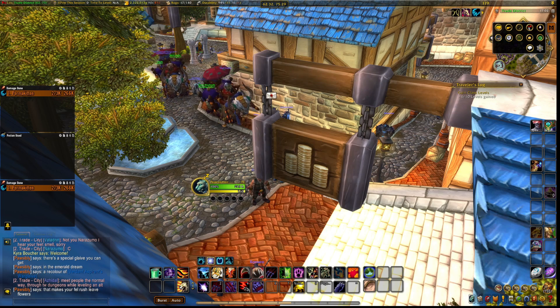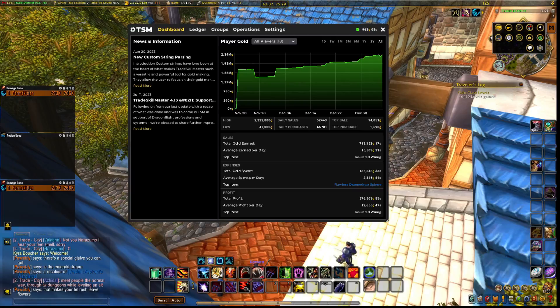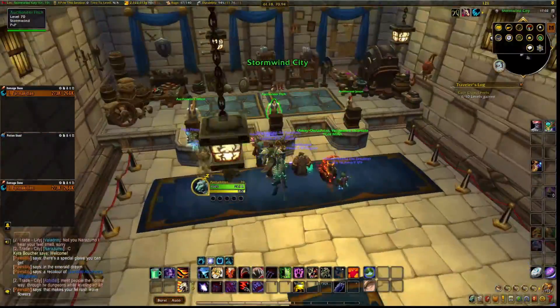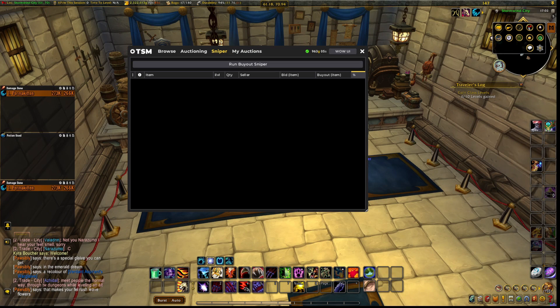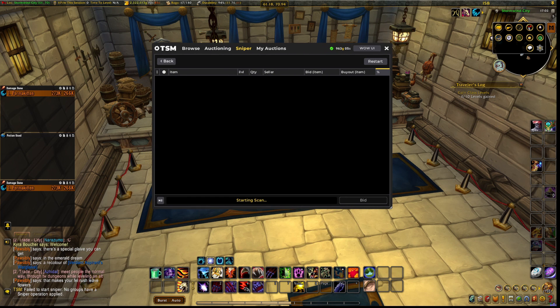What is sniping? Basically sniping is really simple to explain. You go to the auction house, click on it, swap to TSM, and you're going to see the sniper. Run Buyout Sniper — if you run it, it will start scanning and keep scanning until it finds something that can be bought off the auction house and resold for a higher price.